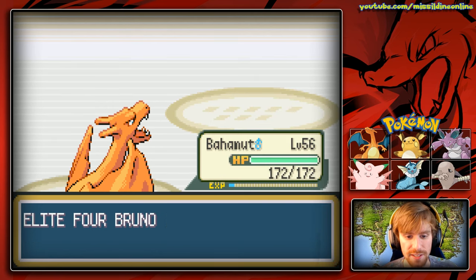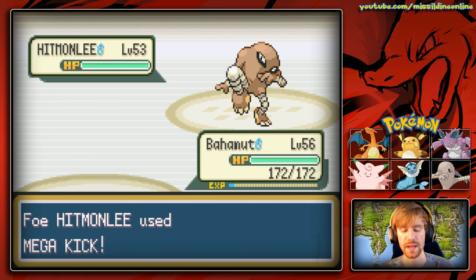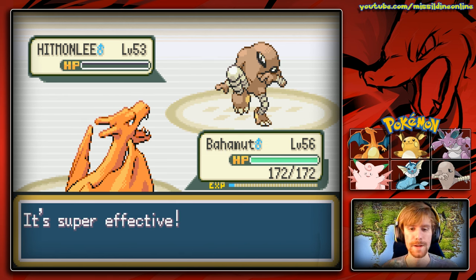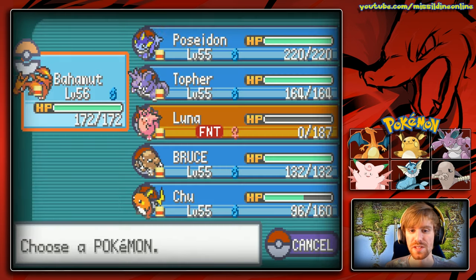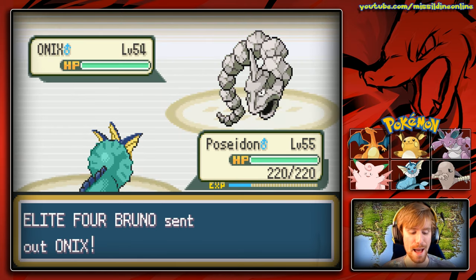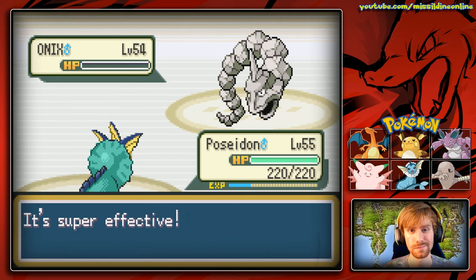Hitmonlee comes out next. We stay in with Bahamut and outspeed it. Fly takes down Hitmonlee in one hit — and he didn't even have Rock Tomb. One more Pokemon left: Bruno finishes with his second Onix, which is strange. We switch to Poseidon and use Surf — absolutely no problem. Onix goes down instantly.